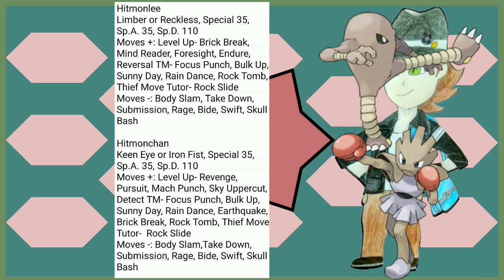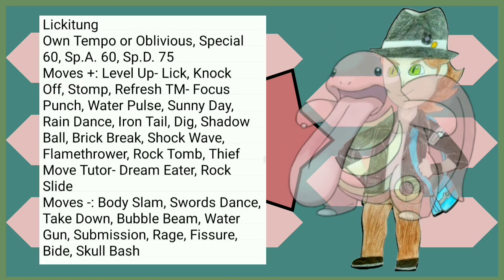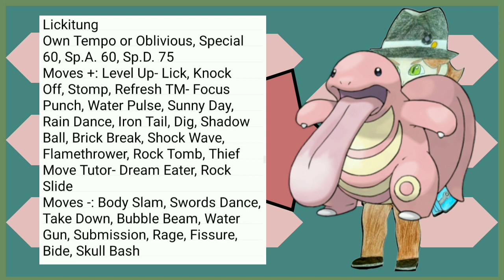Pro tip: Rock Tomb's accuracy lies to you — don't even think about it. Lickitung is probably one of the Gen 1-est of Gen 1 Normal types, getting just all the moves — Flamethrower, Ice Beam, Shock Wave, Brick Break, Shadow Ball — everything, anything you want.